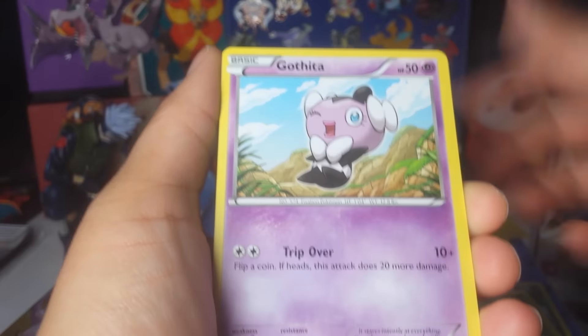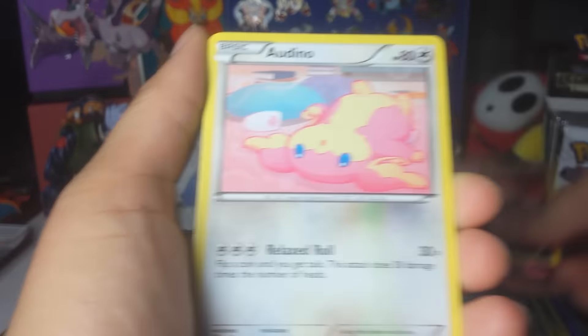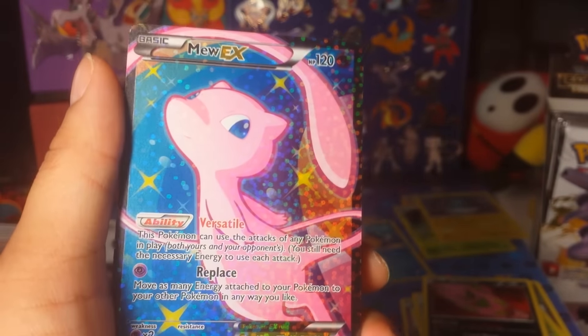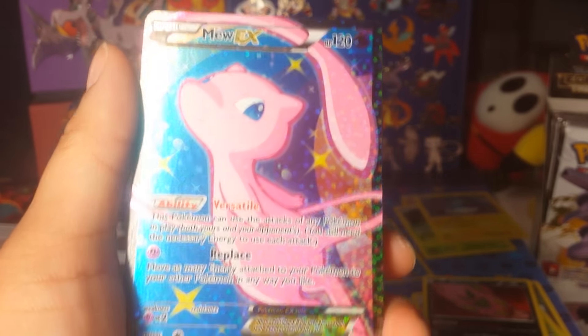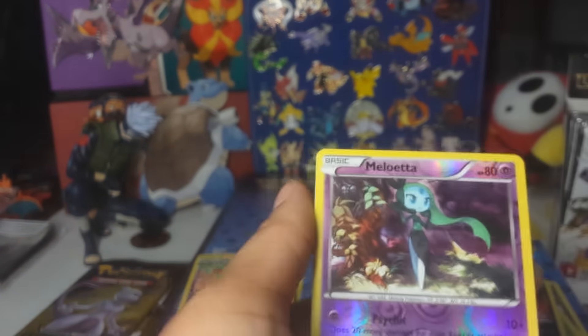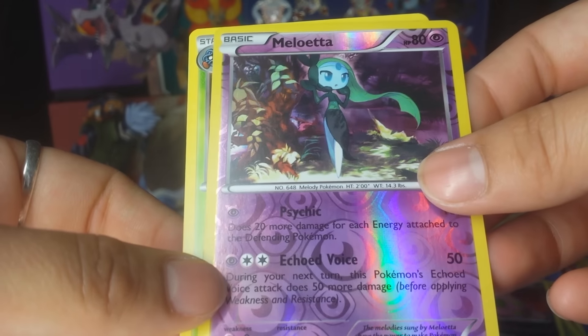Pack 5: Dino, Tangela, Gothita, Boldore, Bianca, Spiritomb — and a Mew EX full art! Oh my goodness — full arts are stacking right now. Also a Meloetta reverse rare. Wow, I haven't seen that card before. And then a Tangrowth. Freakin' sweet!